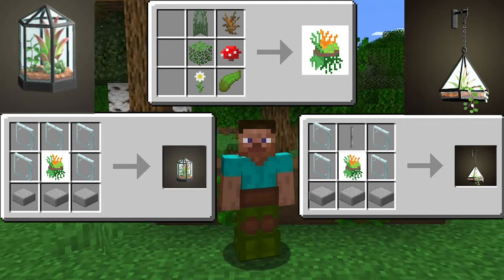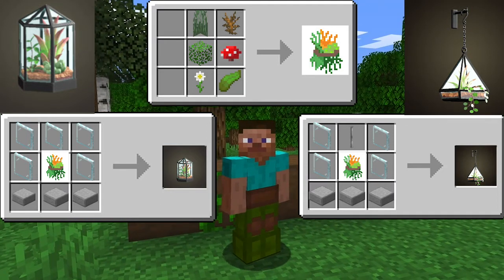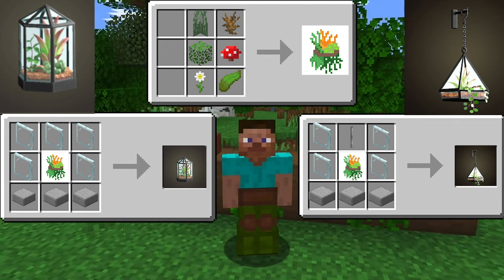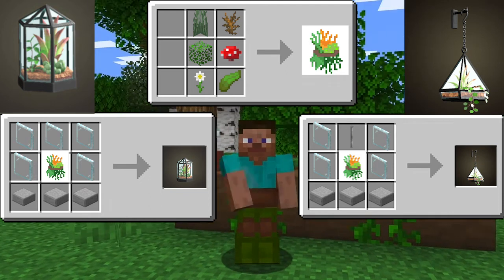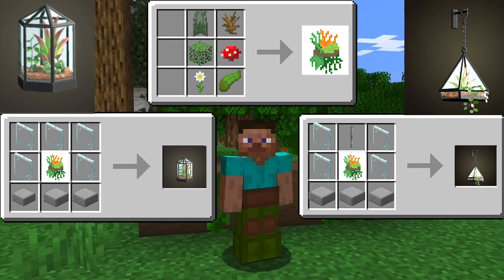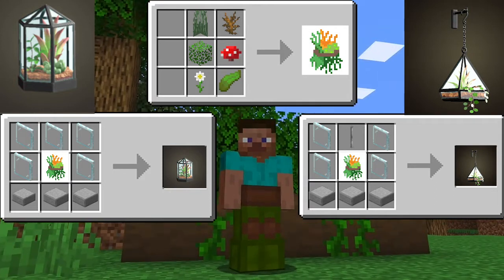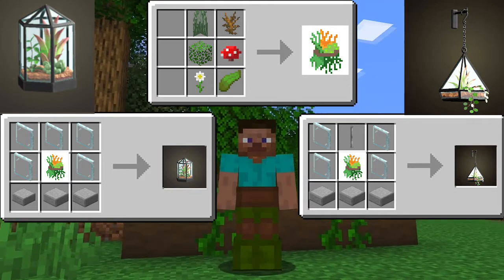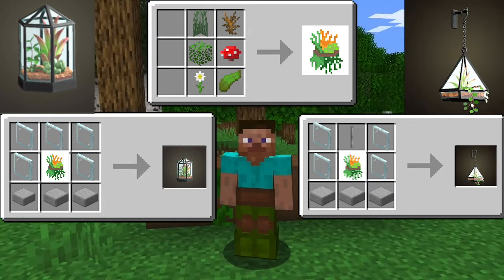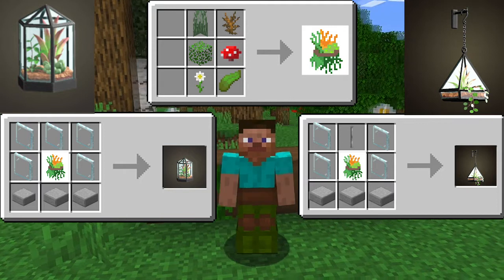First, you need to craft a bouquet of plants, flowers, or grass. It takes a couple different things like shrubs, grass, kelp, flowers, and leaves, and once you craft that, you can make terrariums. The recipe is pretty basic. There are regular terrariums and hanging terrariums, and I think they'll be really cool and used so much when decorating houses and making cool gardening areas.